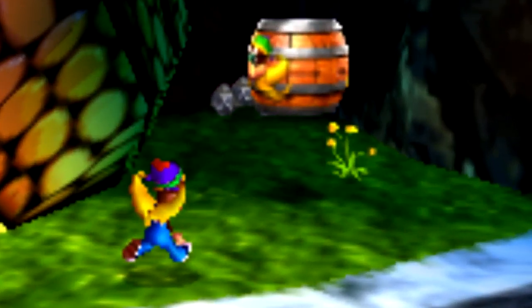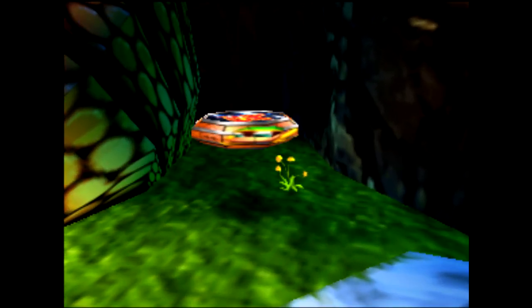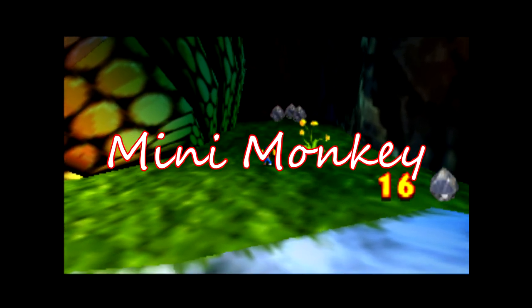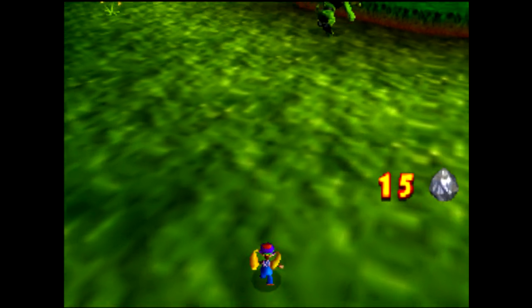Here are the various transformation barrels that you can access during normal gameplay. Each of them drain your crystal coconuts as you use them. You have Mini Monkey, an ability that makes Tiny very small and allows you to enter small enclosures and be carried by Squawks.